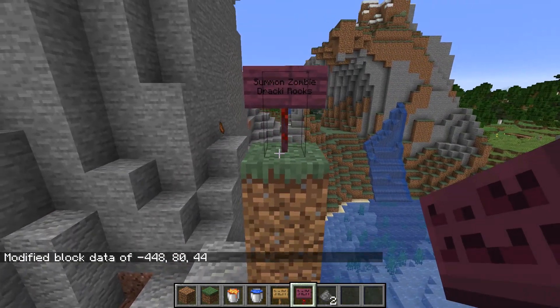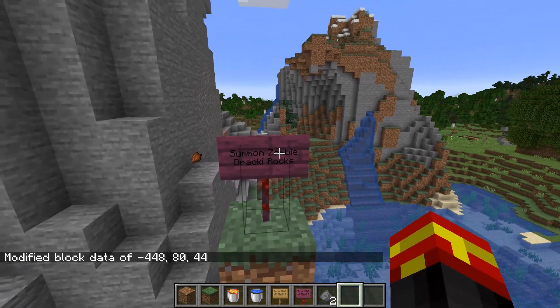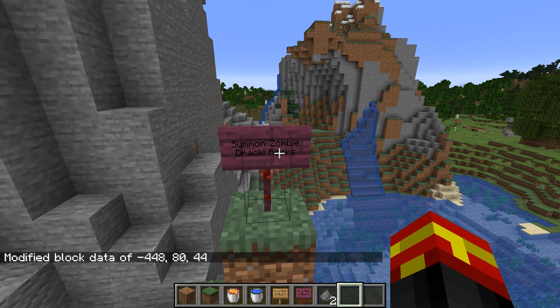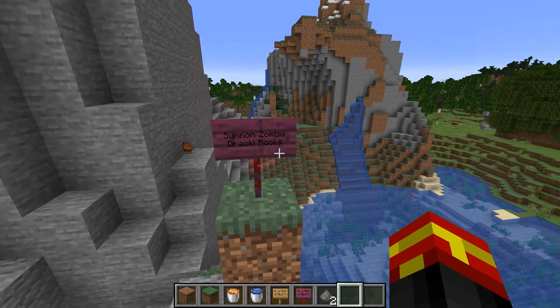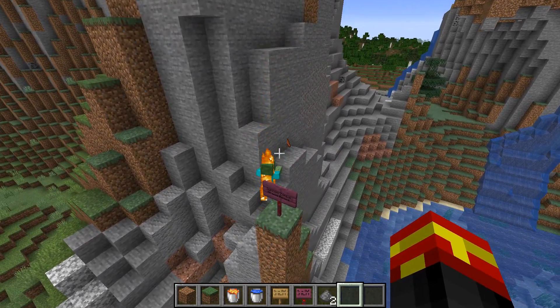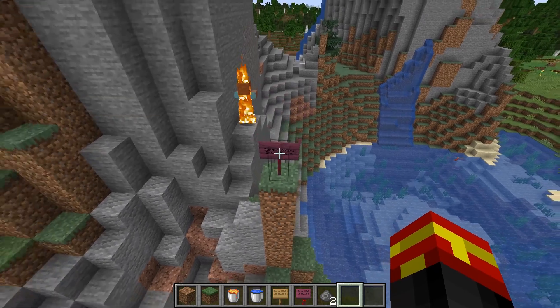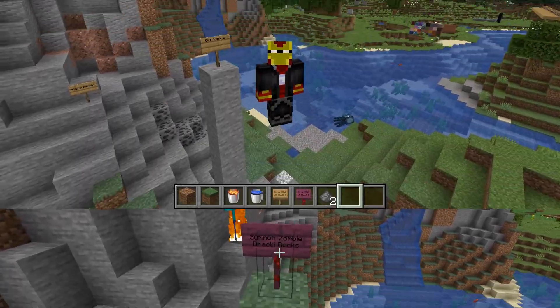If we actually run that now, you can see that we've now done two lines on the sign — 'summon zombie' and 'Drakki rocks' that we just added. And if I right-click the sign, you can see that it still works. And that is how you do multiple lines of text using this method.